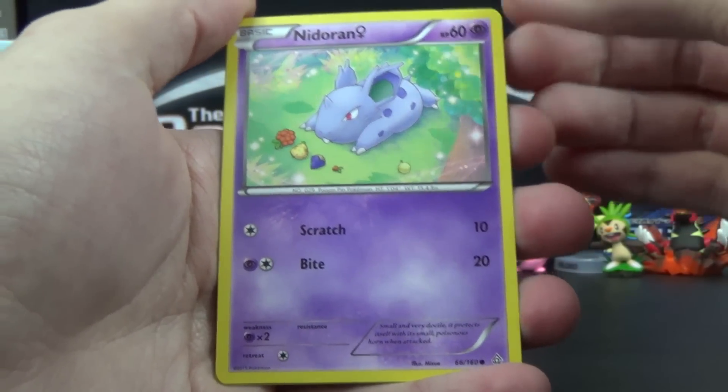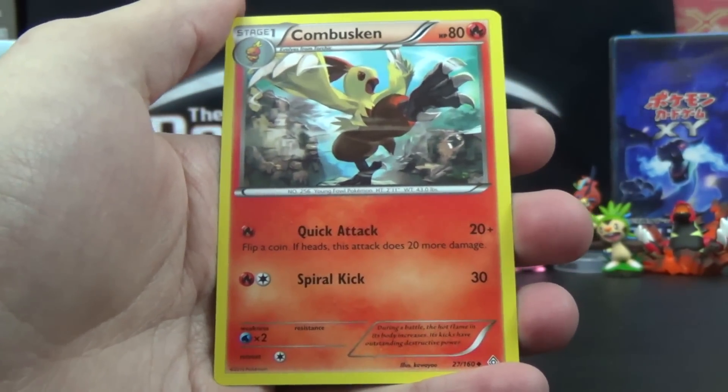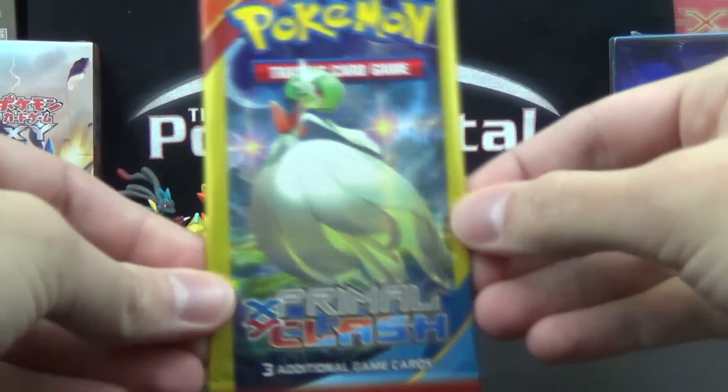From the Mega Aggron pack we got: Nidoran Female common, Tentacool common, and Combusken uncommon. So Mega Aggron is a whiff.